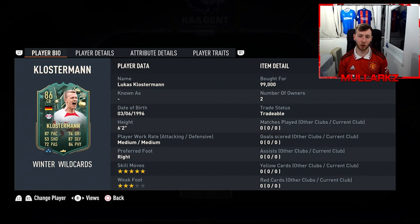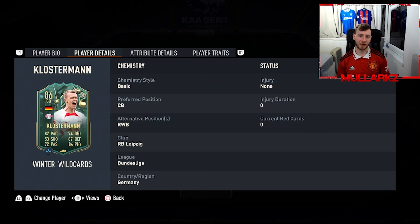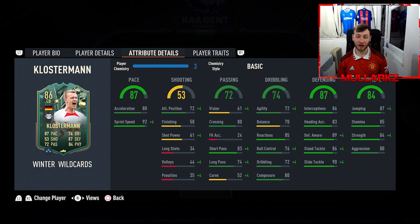Winter Wildcard promos are back and today we've picked out Lucas Klosterman — he cost me just under 100k, and in this video we're going to find out why. He is six foot two, medium-medium work rates, right-footed, with five star skill moves for a center back and three star weak foot. We can only play him at center back or right wing back, and it's most likely going to be center back.